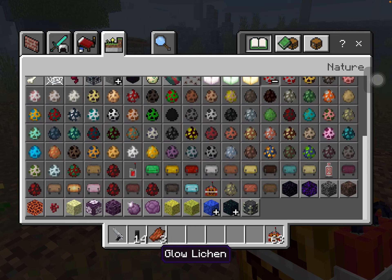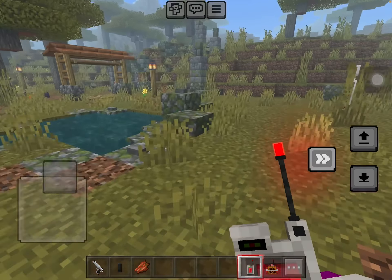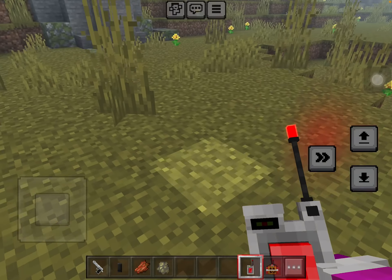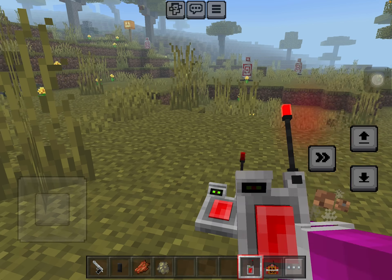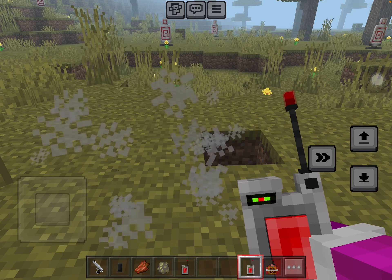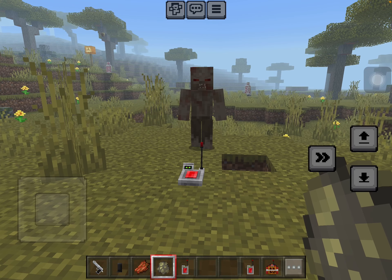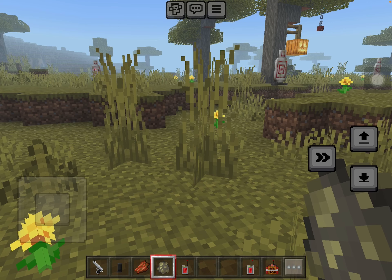Now we have one more explosive-type item. I'm not totally sure what this one does, but it's sort of like a landmine. You can place it down like the pumpkin bomb and press the button to arm it. A zombie could step on it and it would explode.